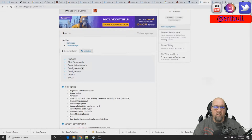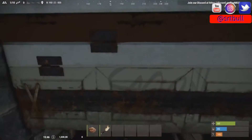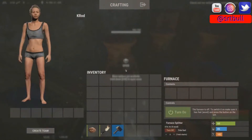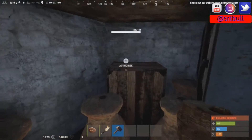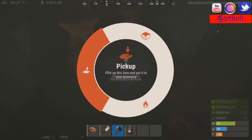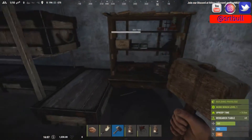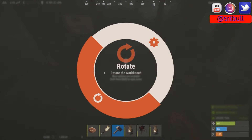Now that we have the plugin installed, we can go in-game and I can show you exactly what this does for your players. I just tossed down a quick base here and I'm hoping we're going to find something we can remove. We all know we can pick up varying different things — like we can pick up this furnace, we need to have TC access — okay, we're authorized. We can pick up this furnace, we can pick up this barbecue, and we could also pick up this research table.